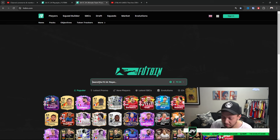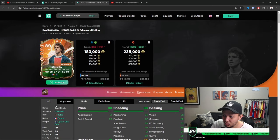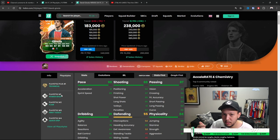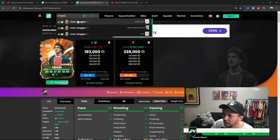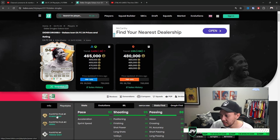Someone like Ginola has technical plus and is only 200K coins. Hold RB while running, or R1 on PlayStation, and you'll see how insane the close dribbling is — very OP. For attackers you want rapid, quick step, and aerial depending on your striker. For a Drogba-type striker, aerial is very nice.